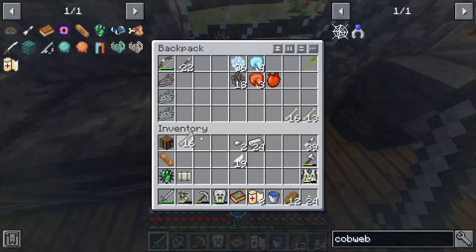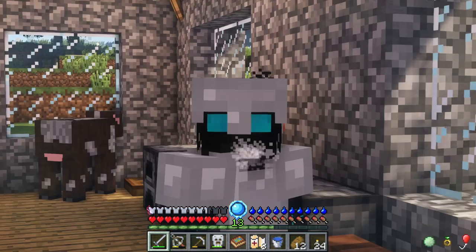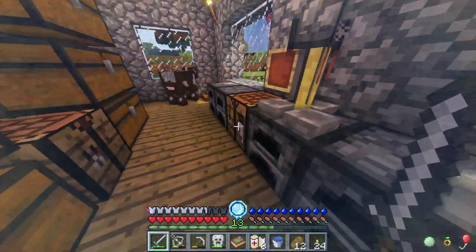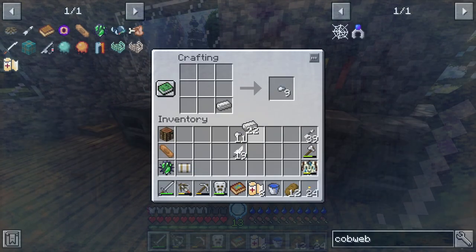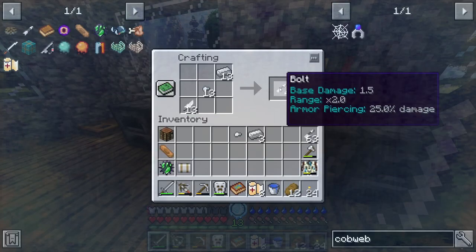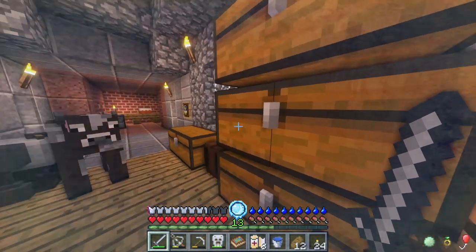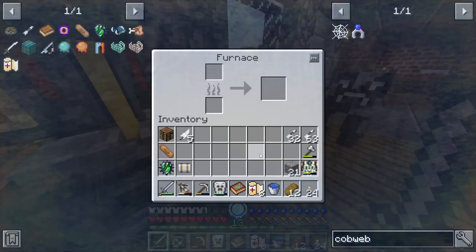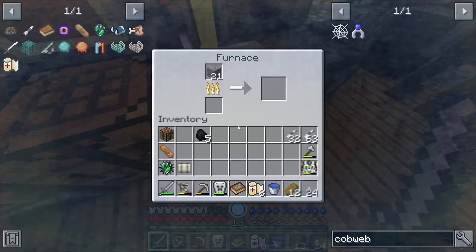If I could activate that waystone, that means if I die and this bed gets obstructed, I would spawn somewhere completely different from here. If I just find another waystone, I'll be able to teleport back to that village and be in good shape. In order to do that, I need to craft a few more bolts — I think I should be fine with about one and a half stacks. I am using quite a bit of iron for this, but I think we'll be all right.